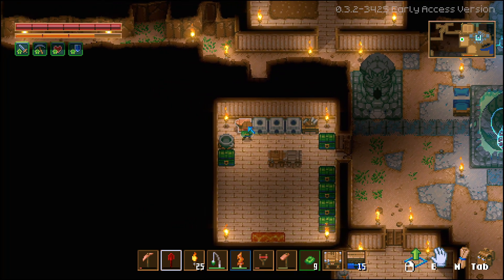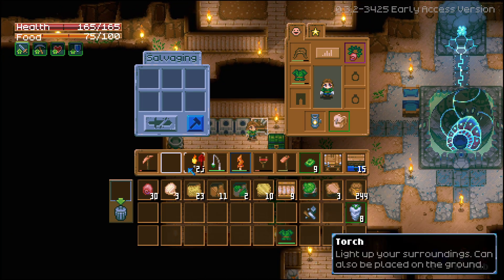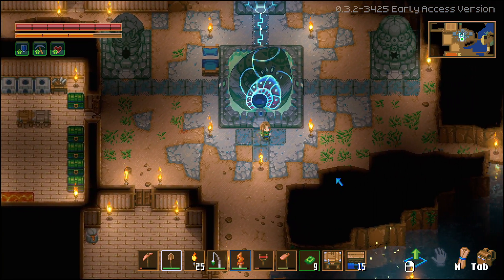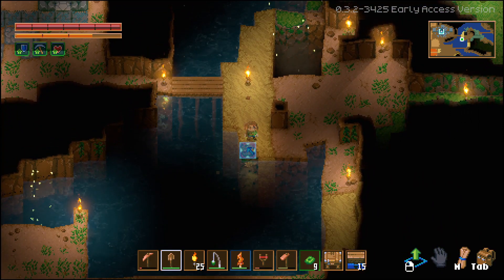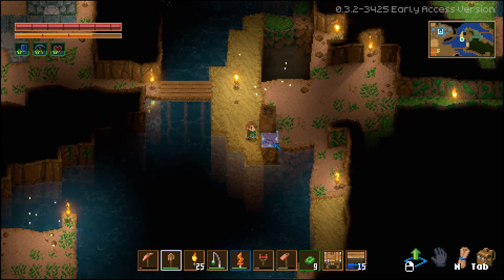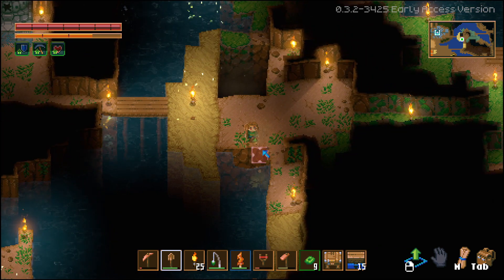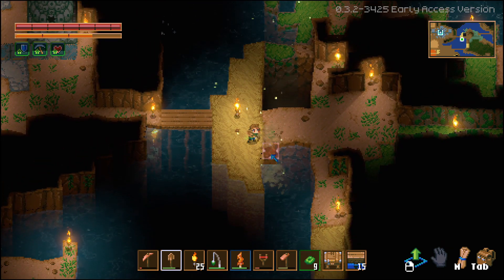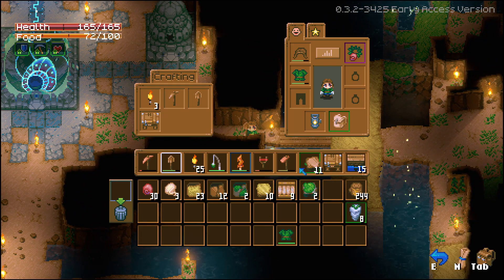Let's grab one of these — repair. There we go. This just doesn't seem right — to need to do this each time you need more land. There should be a way to get dirt ground without digging up your whole place, because that sounds like a bad time.